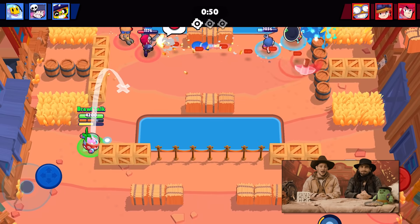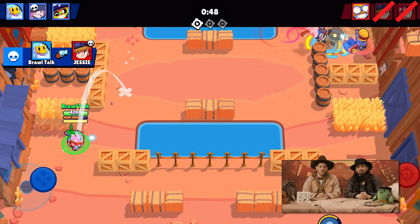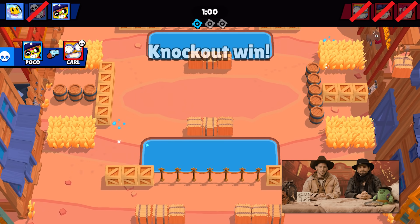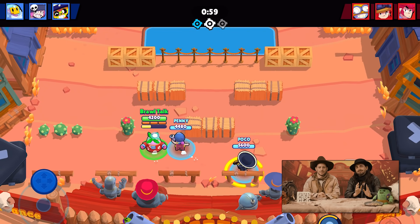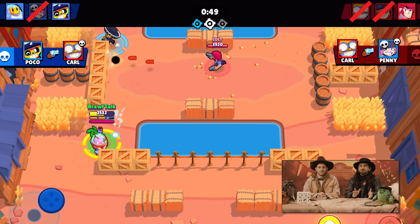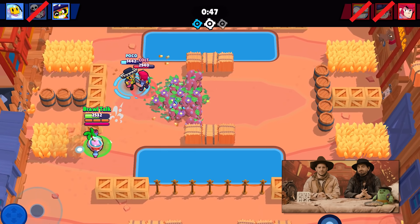Let's talk game modes. Our newest seasonal game mode is called Knockout. This is a best of three where you'll try to eliminate the enemy brawlers. The twist is that once you eliminate a brawler, they don't respawn, so you have to deal with the situation with only two brawlers on your side.